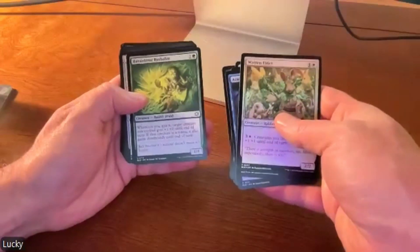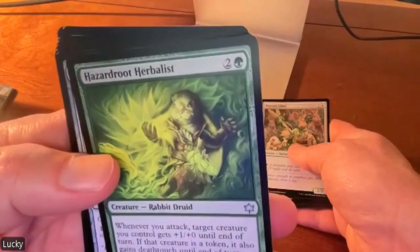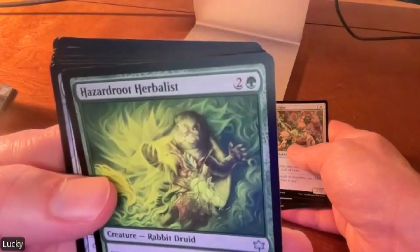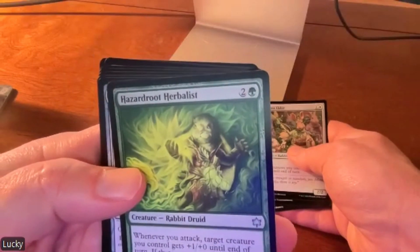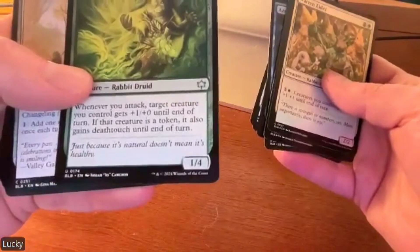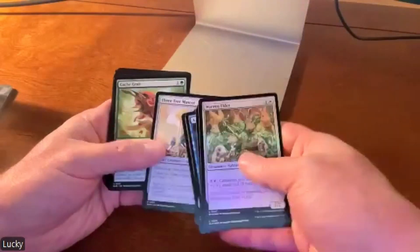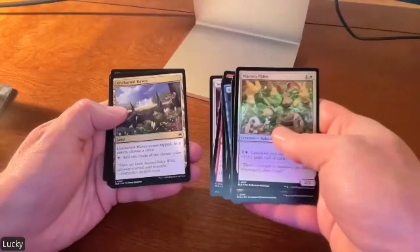Whichever one it might be — poor dog. Rabbit Druid! Okay, that doesn't look much like a rabbit — that looks a lot more like an otter to me. I guess that really doesn't look like an otter either. I don't know what the hell that's supposed to look like, but it's not a rabbit. Mr. or Miss Cameron — let my Cameron go. If you hold them more like last time they're much more clear.